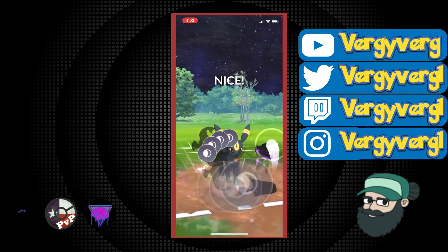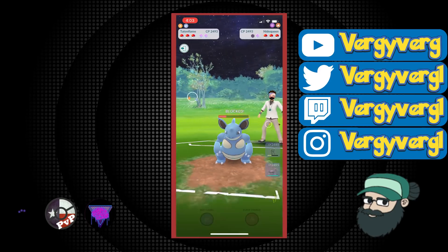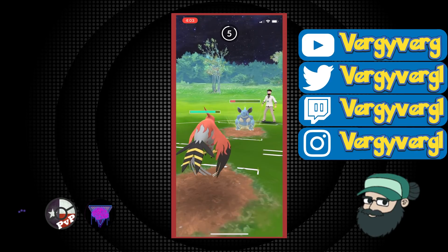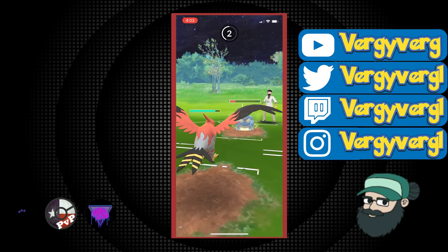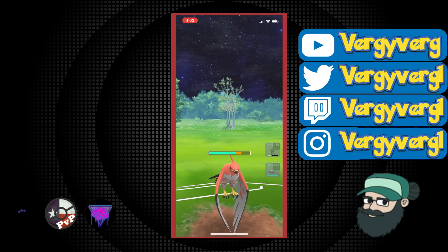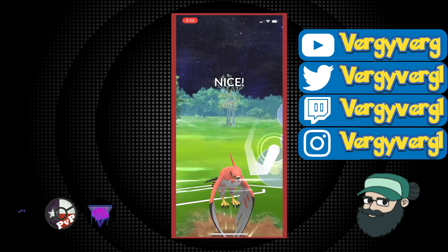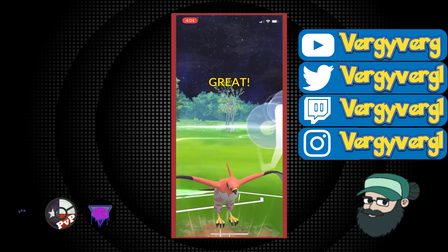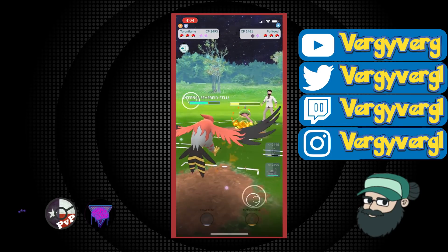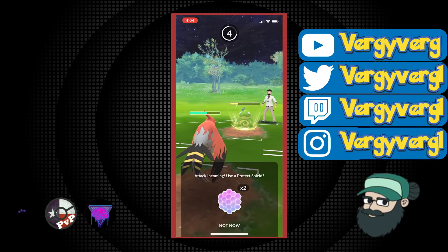This matchup is actually pretty long only because the Nidoqueen is non-shadow. I decided to start ramping up here. If they have Jellicent in the back, I do want to see that earlier rather than later. They end up having a Politoed and are down one shield already. I decided to go straight for Brave Bird because the odds of doing this seem pretty low, and we do get there without them shielding, so we do a lot of damage here.